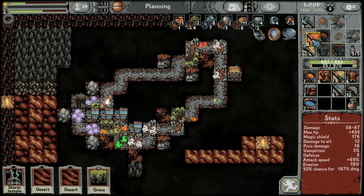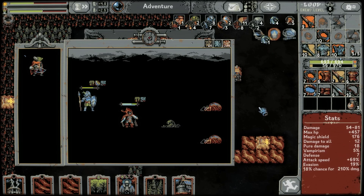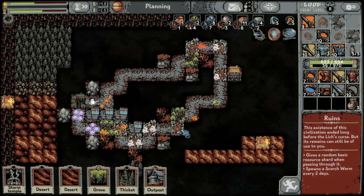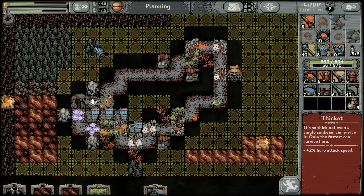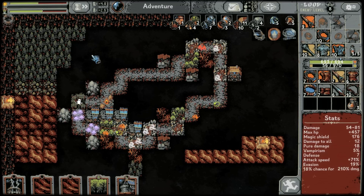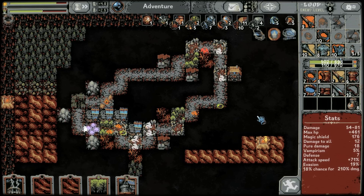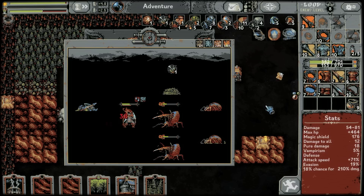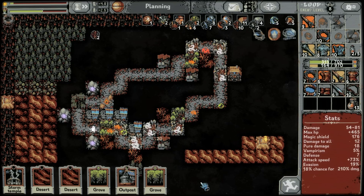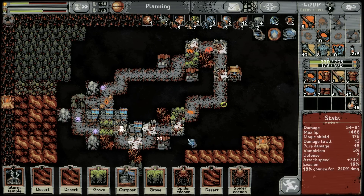We're going to go crazy with it — two outposts are going to be spawning in this ruins at the same time. There is a grove, so we will occasionally have to fight before the ruins, but hopefully the grove just sends its unit out into other areas. This one is just going to be pure statistical increases. The sand spirit is definitely the most scary thing in that instance.